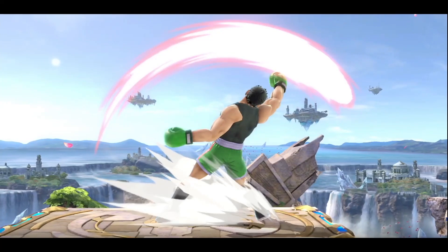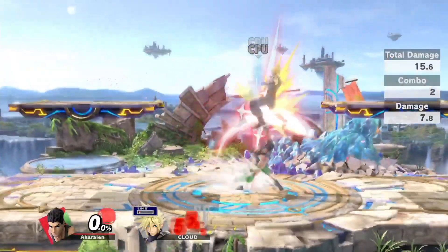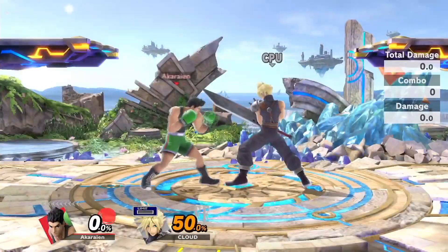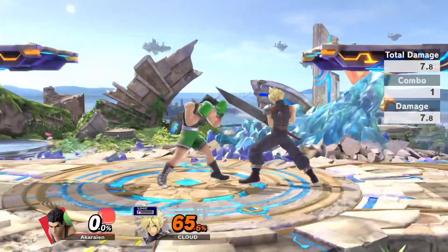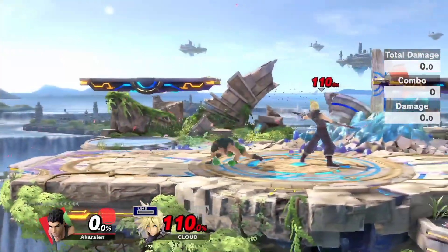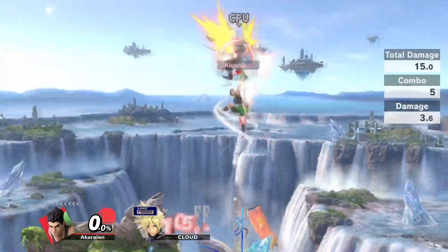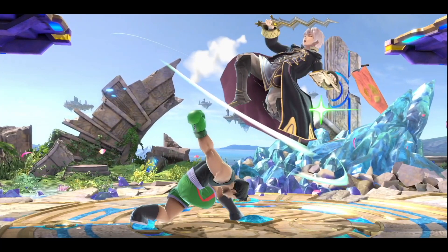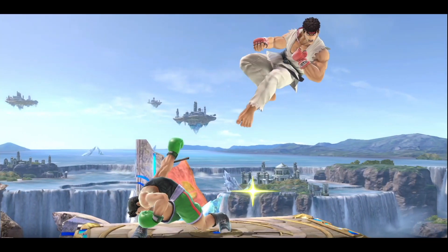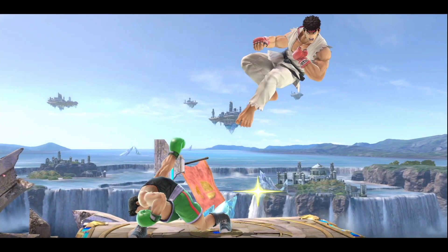Little Mac's up tilt has consistently been one of the best tools in his arsenal. It's really safe when spaced well, has the ability to combo at most percentages, is an extremely good anti-air that can be used to catch opponents trying to land, and can even lead into kills with things like up tilt to up B — this works especially well on platforms — or up tilt to KO punch. For these and many more reasons this move has to be heavily respected. In today's video I'll be covering how to exactly use this move and all the ways I have found it to be useful.